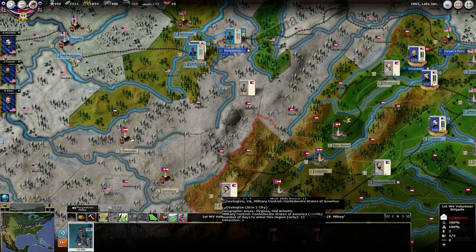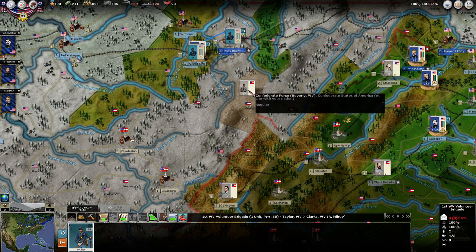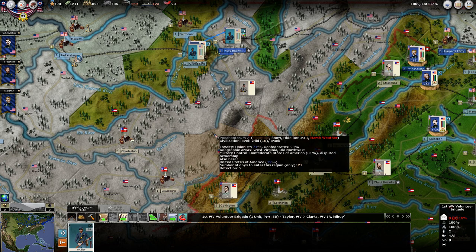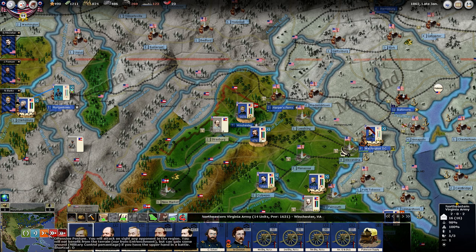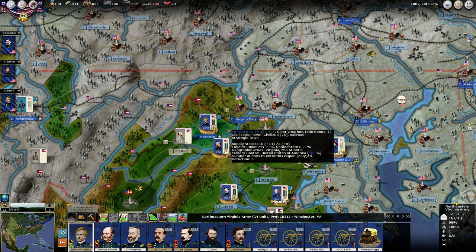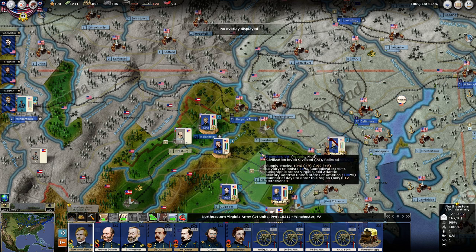I believe we did see Floyd retreat from Charleston to Covington or possibly to Lewisburg down here. I think the supply situation — they just weren't getting enough supply out to here would be my guess. Banks has taken Winchester here and that is a strategic town. So the Confederacy is probably going to try to get that back.